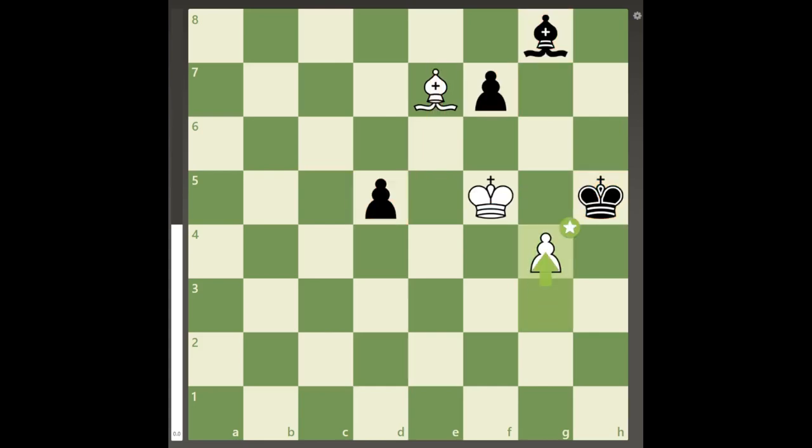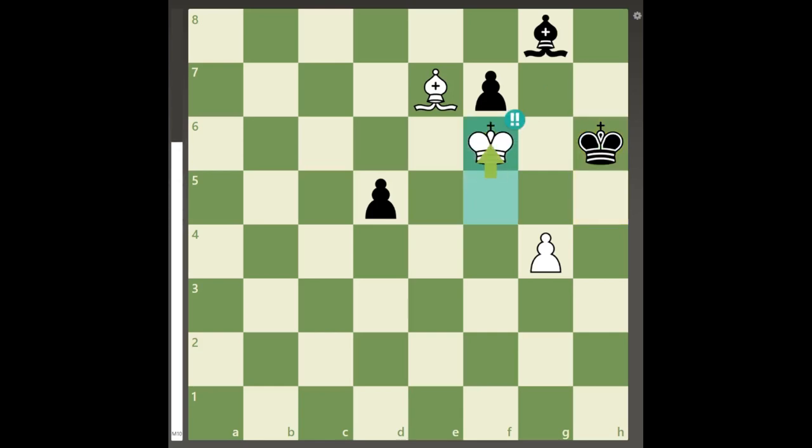The key move is pawn to g4 check, forcing black's king back to h6, where it looks like it is about to escape to g7, and the game would be a draw after that. But white can simply prevent this with the brilliant move king to f6, and now black's problems are clear.